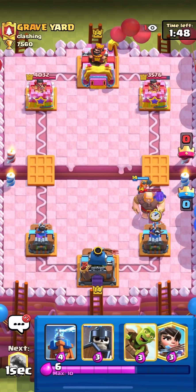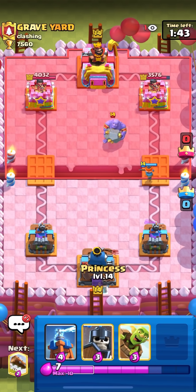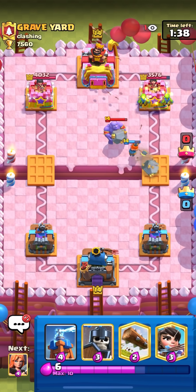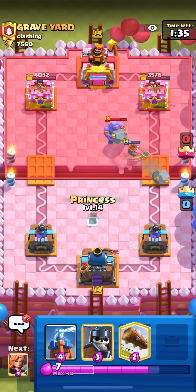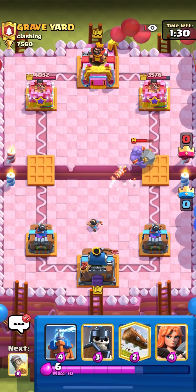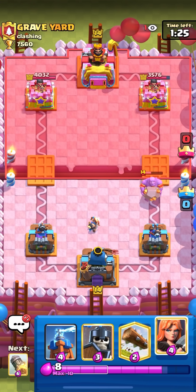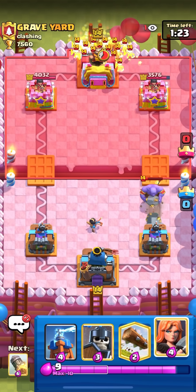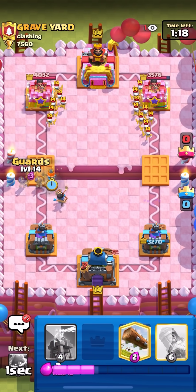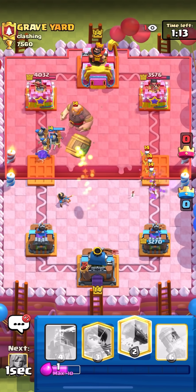I'm just going to E-Spirit here on this Giant to make sure it doesn't get any hits. He goes for a Bowler — I'm just going to Princess on the Bowler. Actually, I'm going to Goblin Barrel because he doesn't have Skeleton Army or Snowball, so he's forced to Arrows. Then I can Princess, so he doesn't Arrows to Princess. It's a bit better for me to Goblin Barrel first to make it hard for him to defend the Princess. I'm going to take these two Bowler shots and go for Valkguards at the bridge, because he doesn't have Arrows or Bowler, and he has Archer Queen, so he has a really bad deck to stop this.